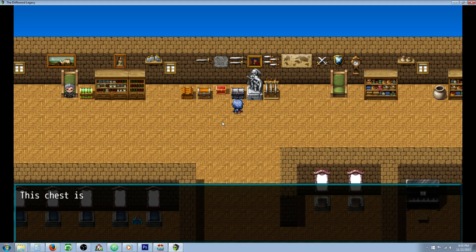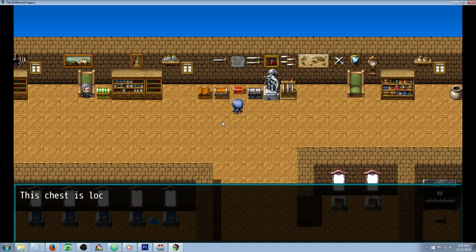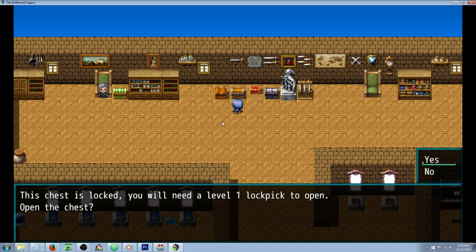We say yes — we don't have one, so we say no and nothing happens. This is a level 2 chest; we say yes, we don't have a level 2 lockpick, we say no, nothing happens. This is a level 1 — same thing. We say yes, we don't have it, we say no, nothing happens.